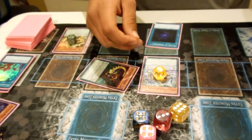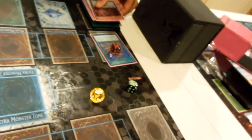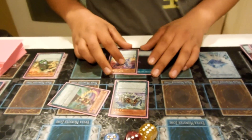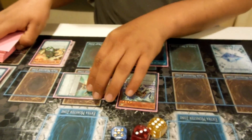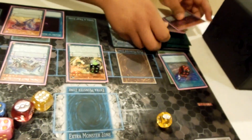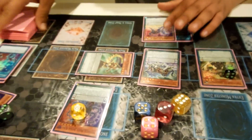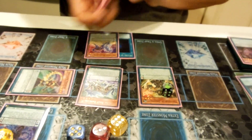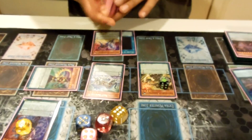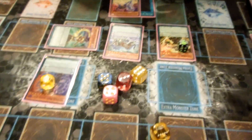Next we use Basilisk's effect, removing one, two, three counters to add Baby Jackal to hand. Now Allure is live. Activate Magister's effect — remove three counters — and summon Magister and Jackal King. Now you have a negate too. This way I'm not drawing into Time Gazer awkwardly and I'm only adding counters to my field, optimizing my draws.